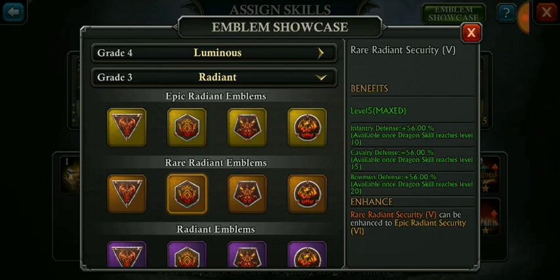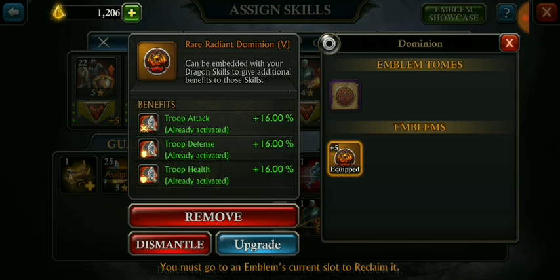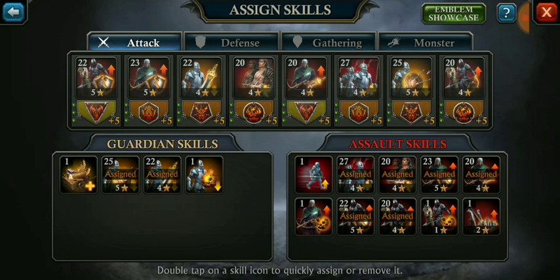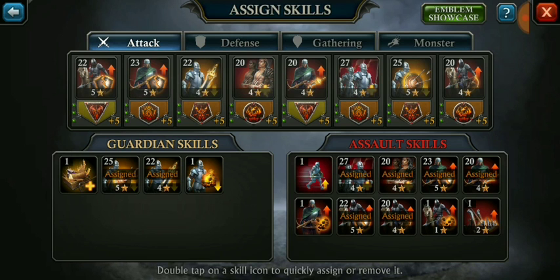Here you can see we have these level 5 orange gems. In order to get a level 5 orange, first of all you need to acquire these emblems. After you have acquired these emblems, you need around 8,100 emblem material — or emblem essence — in order to get your gem to level 5.